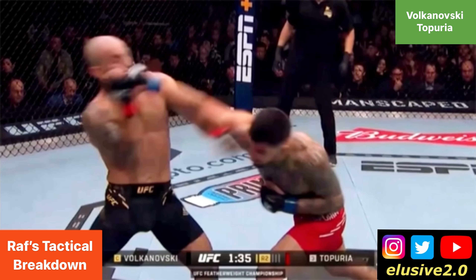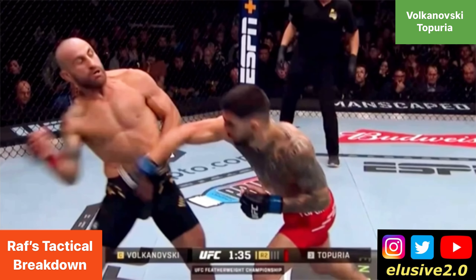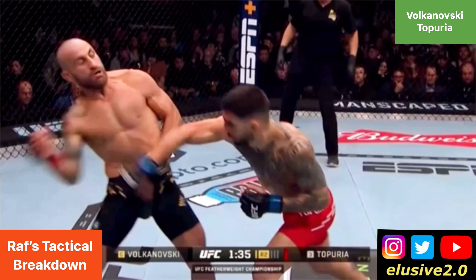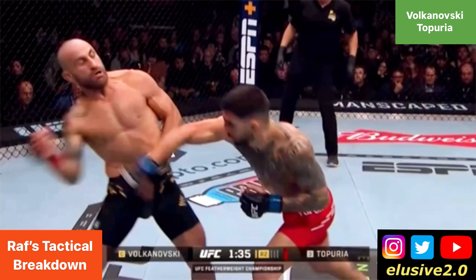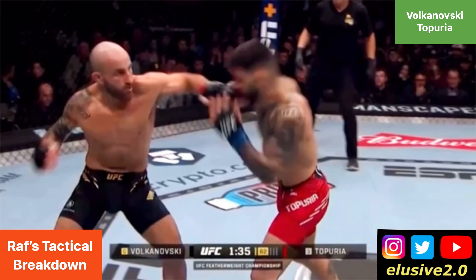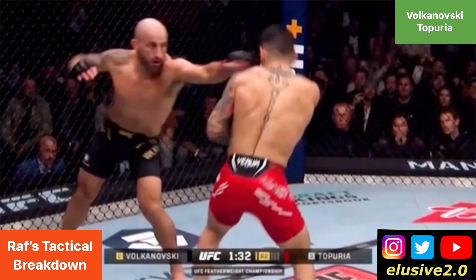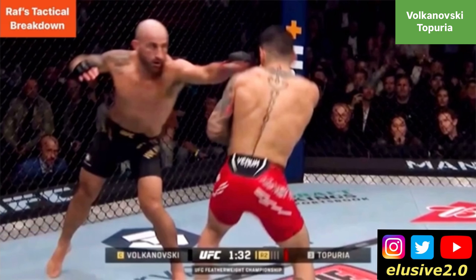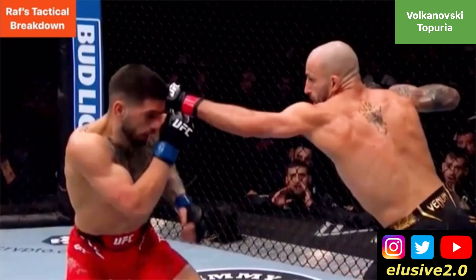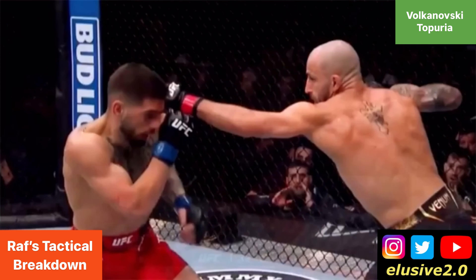It's a trademark feature of Volk to keep that right hand very high towards his head — we've seen that in fights against Korean Zombie and Brian Ortega. In the next example, Volkanovski pumps out a jab but Topuria slips on the inside of it, getting a clear vision of the target and tries catching Volk with the right hand over the top — unsuccessful. But look how overextended Topuria is afterwards — maximizing retraction time to get his hand back up. At that moment, Volkanovski had the chance to counter but chose not to, instead using that left hand to create distance before switching into southpaw.